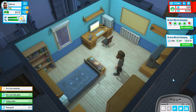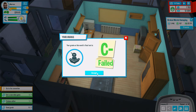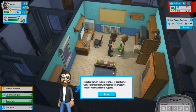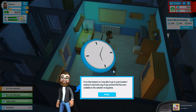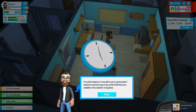Alright, here we are back at the crib. The test is tomorrow. I got a C minus — that is not a failing grade. I don't know why I'm being assaulted like this but no, I do not accept it. Here comes my mom — she's pissed. From that moment on I was able to go to the party when I wanted, to invite any of my contacts. Parties were available on the calendar on my phone. And my mom has taken my computer.